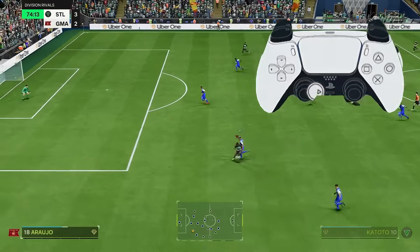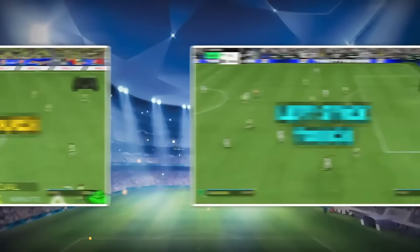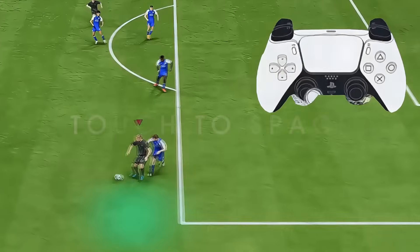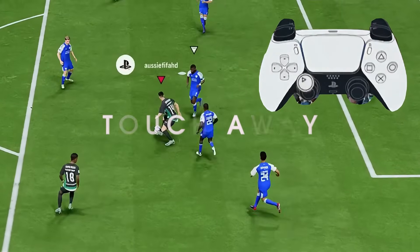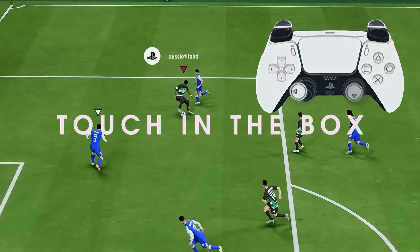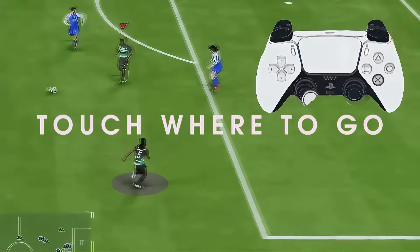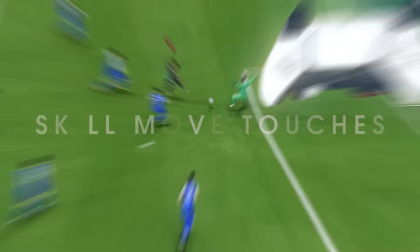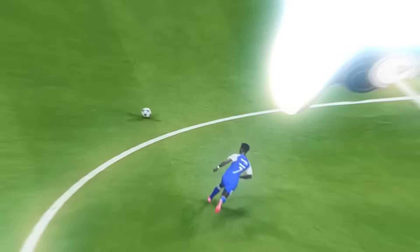Here is a complete tutorial on taking a touch. This tutorial will be broken up into 11 segments: what not to do when taking a touch, taking a touch into space, taking a touch away from defenders, how to draw a defender out with a touch, taking a touch inside the box, taking a touch to set up where you need to go next, fake shot stop tutorial, skill move touches, boosted knock on, knock on touch, and the deep touch.